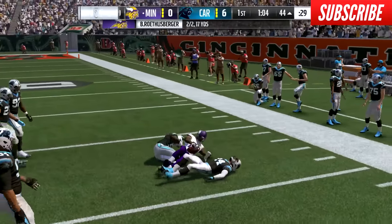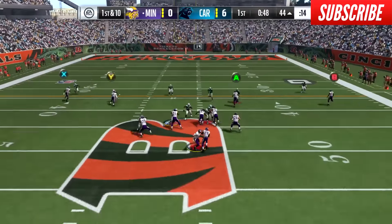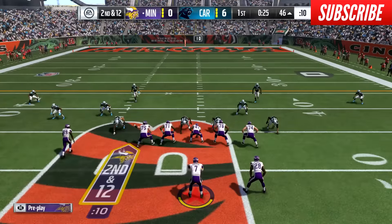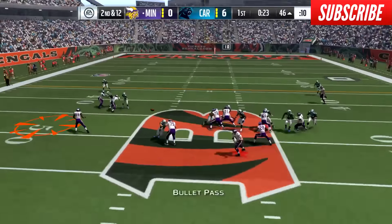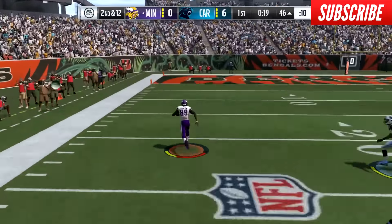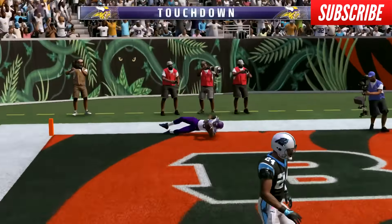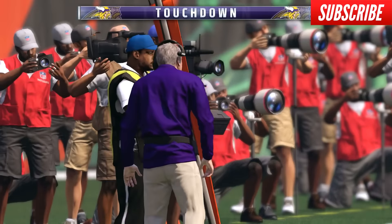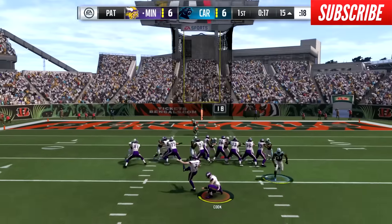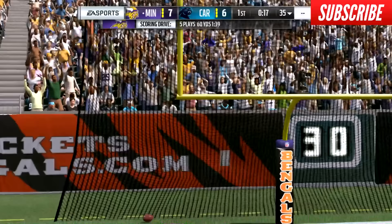We're into opposing territory now. With a fresh set of downs I want to go back to the running game, but a high snap leads to another loss in the backfield. We face second and long again. Play action, bubble screen to Amari Cooper — he breaks one tackle and takes it all the way for a touchdown. I used a lot more of those bubble screens in the previous episode and I think they're going to be useful this year. I didn't do a great job with the meter but I still sneak the extra point inside the left upright, going up by one late in the first quarter.